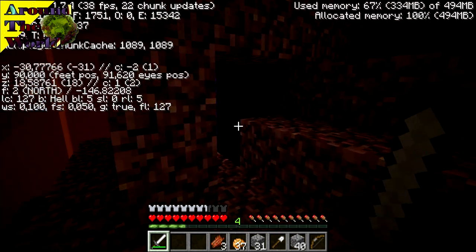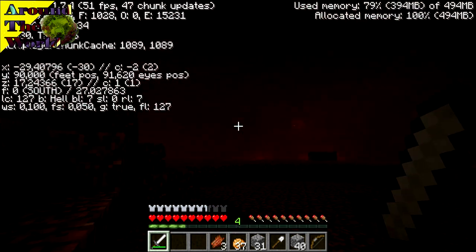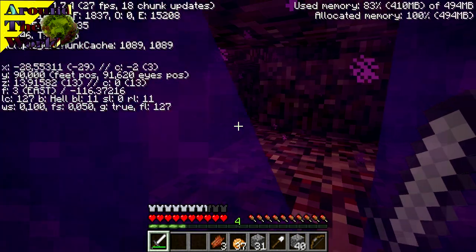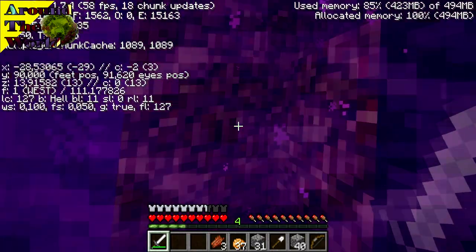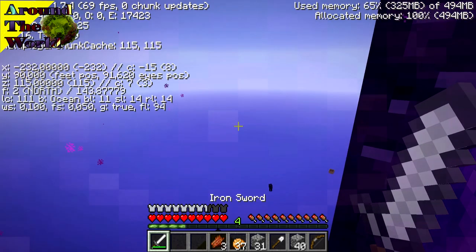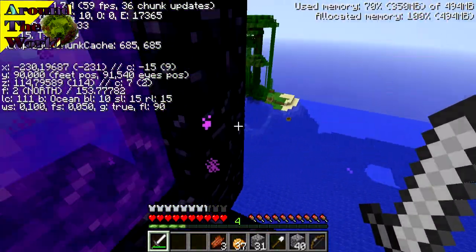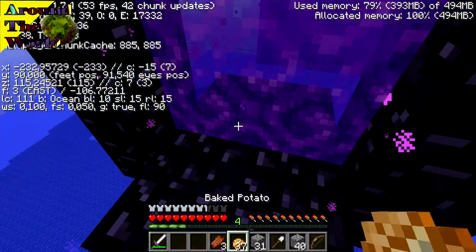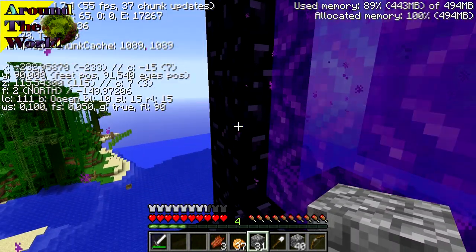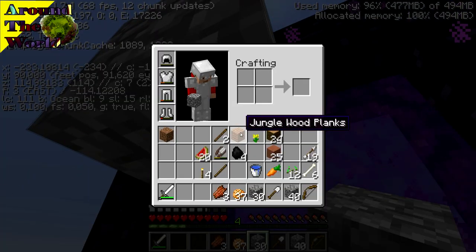But let me first grab my diamond tools again. I thought there were no mobs around but I did have mobs on, and ghasts of course. Oh what the hell - see this, what I mean? I'm spawning on these weird things.